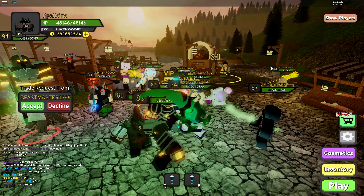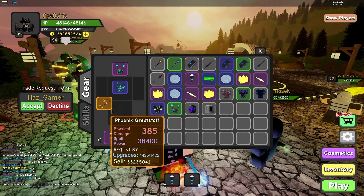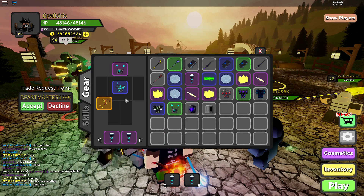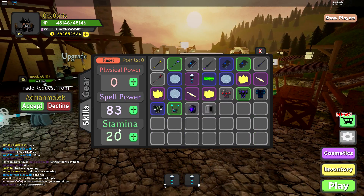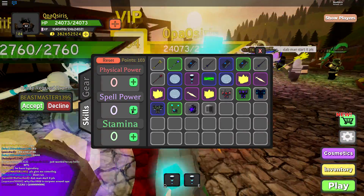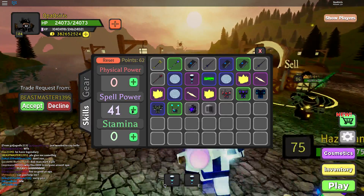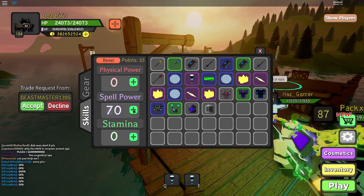What I'll be doing today is showing off this new legendary. You can see it has 38,400 spell power, which is insane. When I'm grinding I use a lot of skill points on stamina so I don't get one-shot, but today let's go ahead and reset the skill points and put all of them into spell power to test out how much damage I actually deal with the best possible loadout I have currently.